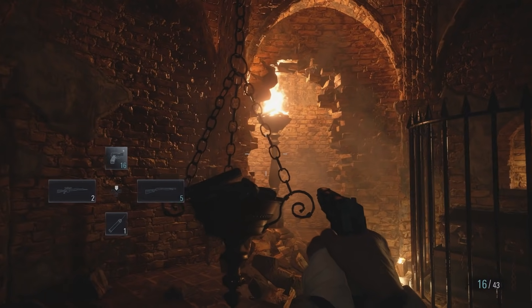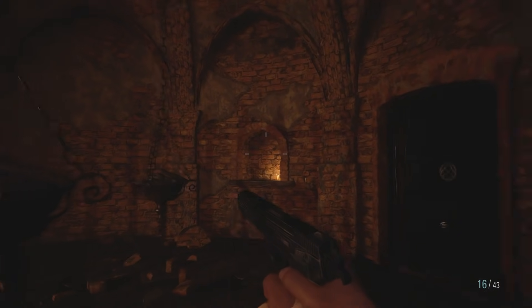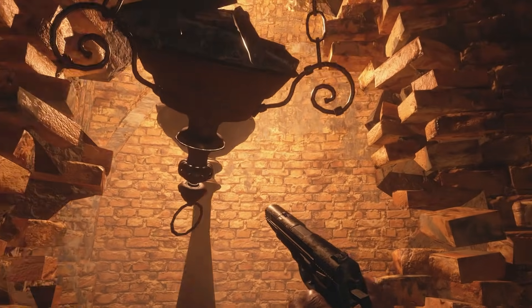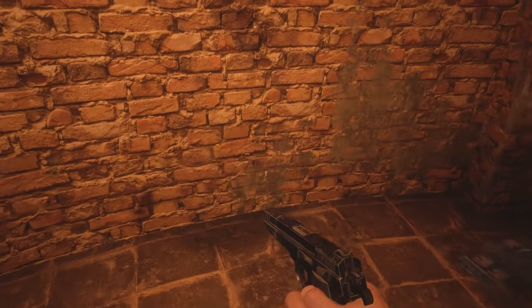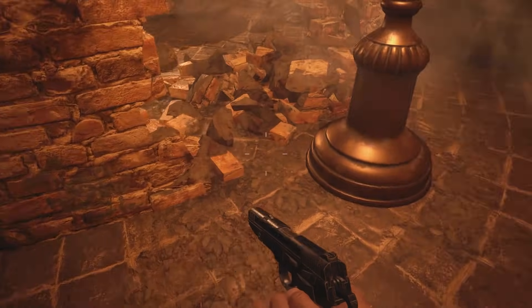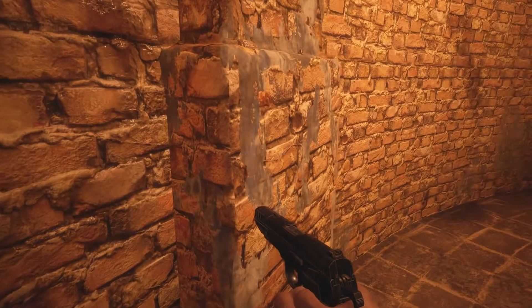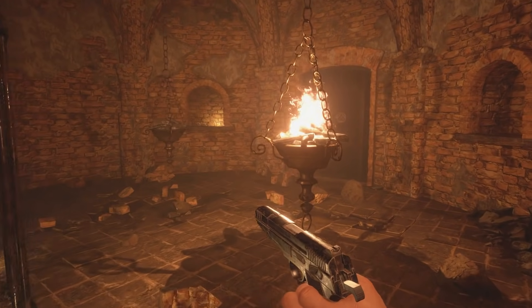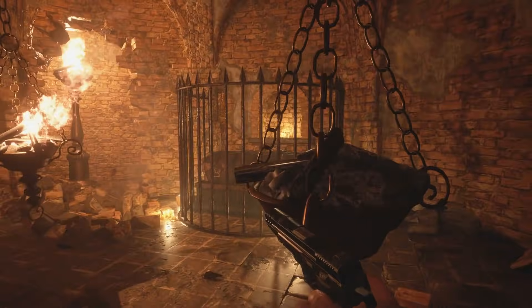Beyond this I don't know what really happens here. I assume that you just kind of have to maybe push this into the fire to get it lit. I only blew the wall open and that was about it. Anything back here? Handgun ammo, cool. Blew a box open, we got a crystal fragment, nice. Some decent stuff back there. I only blew the wall open just to make sure that you could indeed blow it open.